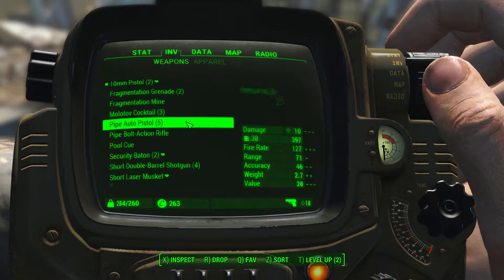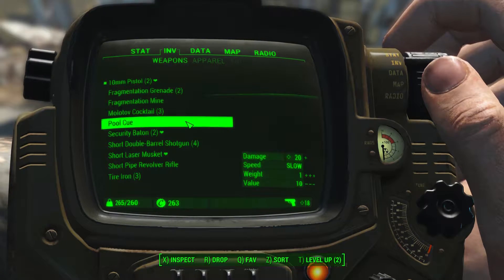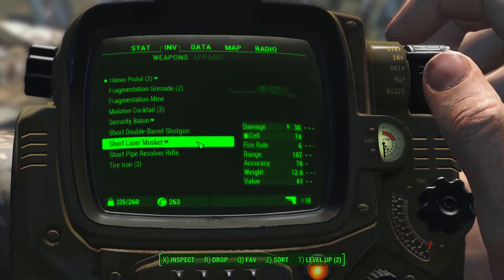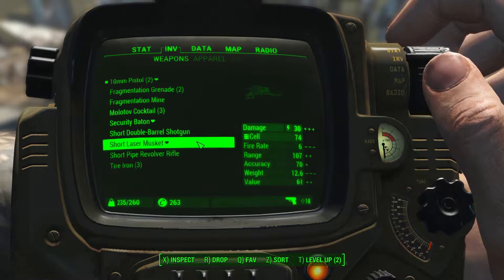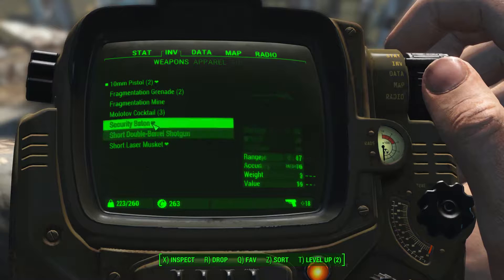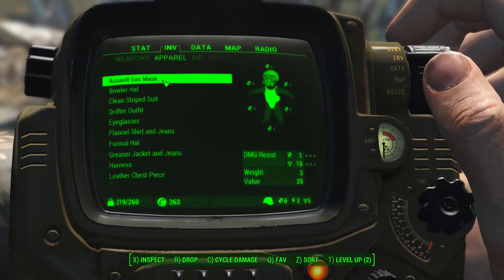I'll probably keep the molotov — good to have some ranged options. I'll keep one of these security batons. I don't need four shotguns. This laser musket is kind of nice. Get rid of those tire irons — I still have a lot of weight though. I don't need two 10mm pistols. Now we've got all this other stuff.